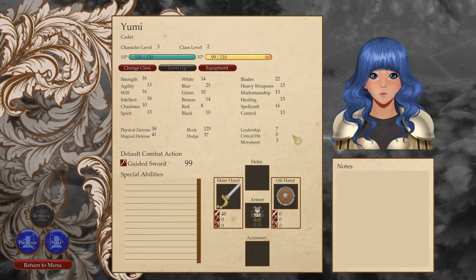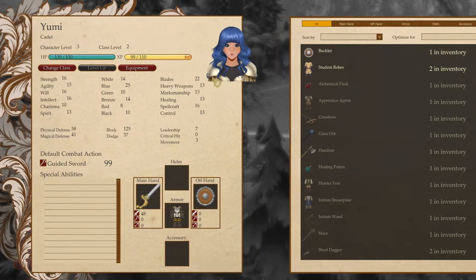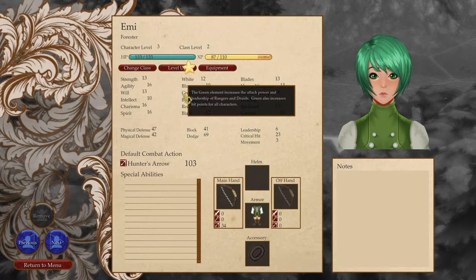The cards kind of guide you — if you pick knight, you're going to get blue and strength and that sort of thing. So here's Emiah the Forester. The green element increases the attack power and leadership of rangers and druids. Green also increases hit points for all characters. Alright, so she's going to become like a ranger. Right now she's a forester. Let's see how that works.